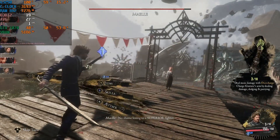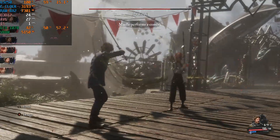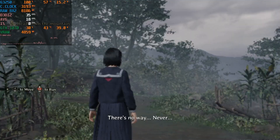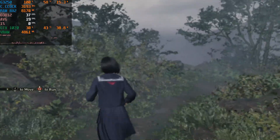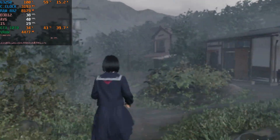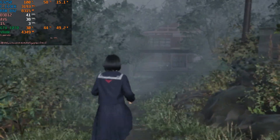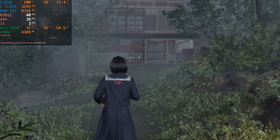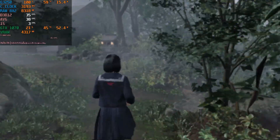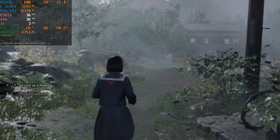No shame losing to a superior fighter. Silent Hill F also managed to run on the system — much better, over 30 FPS on average, which I thought could be worse. Once again running at 1080p low. Every game will be at 1080p low by the way. For Clair Obscur I used FSR4, and for Dying Light I'm gonna use FSR4 as well, but everything else is just native 1080p low to give my GPU some breathing room. What did you expect — two cores and two threads?